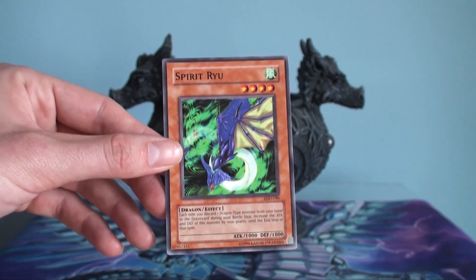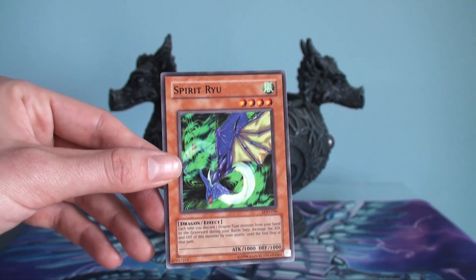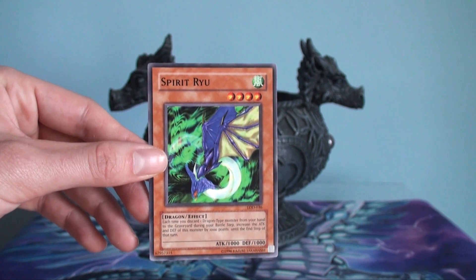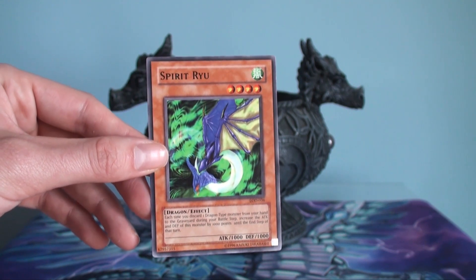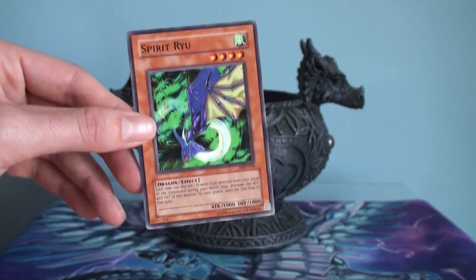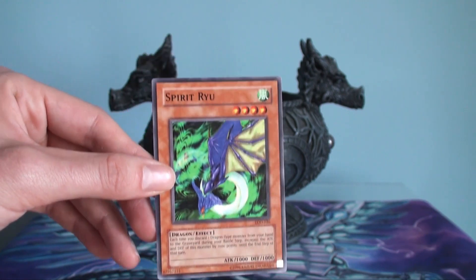It's a level four so you can just normal summon it, and essentially all you do is once you go into your battle phase, you can discard a dragon monster from your hand to the graveyard, and for each dragon monster you discard, this card gains a thousand attack and defense.